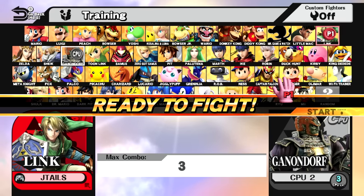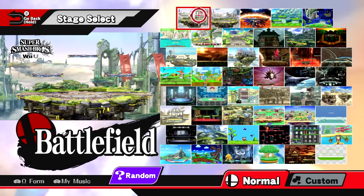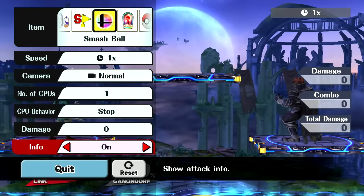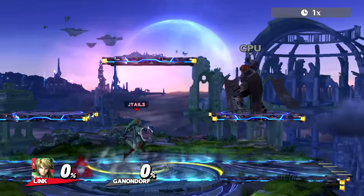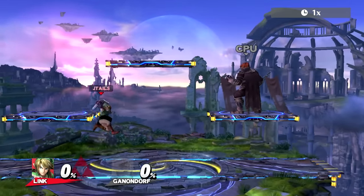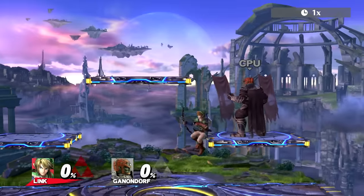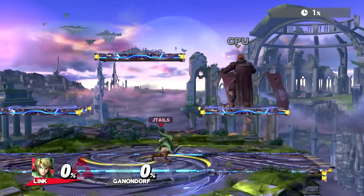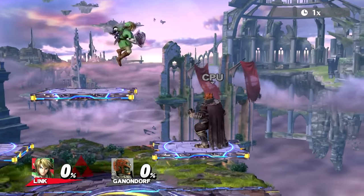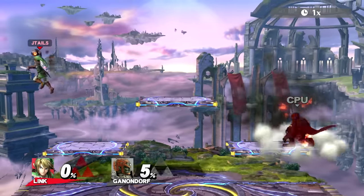What's up guys, JTails here with another competitive guide. This time I'm gonna be talking about Link. The first thing I want to discuss is what Link looks for, and we can go to Battlefield to kind of test this out. Link has been getting a lot of buffs with the recent patches, so I actually think he's slowly but surely becoming the great character everybody wants him to become. So many people keep asking me for Link, and I just want to go over his tools and how they work and how I view Link as a competitor. The main thing I'm looking for as Link is bombs.